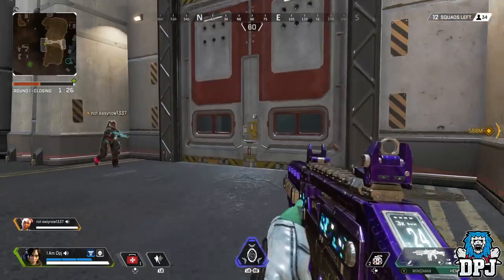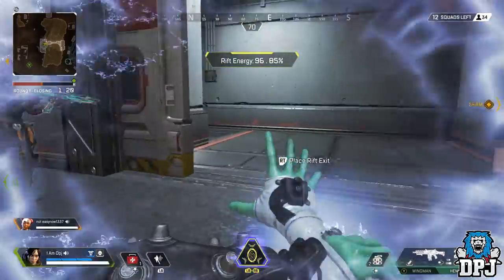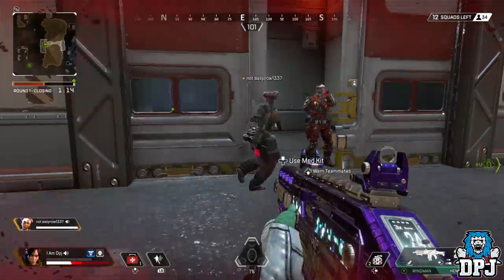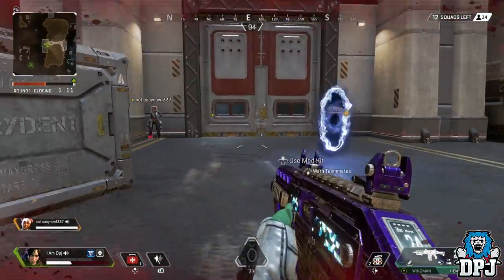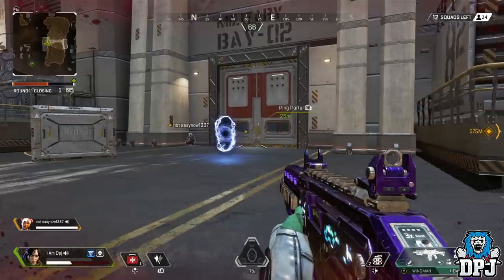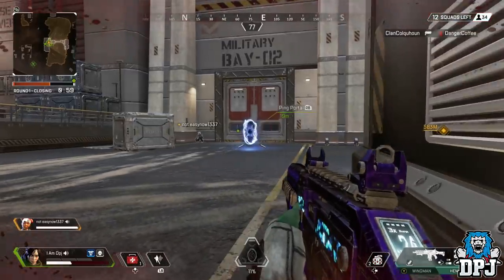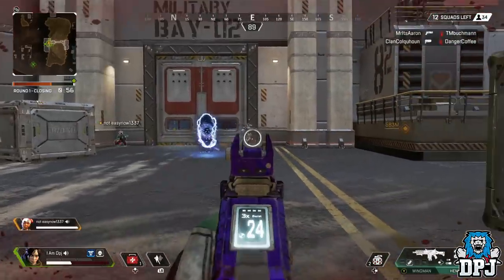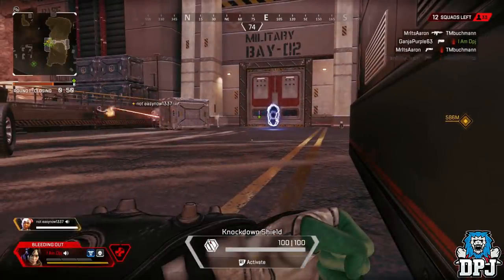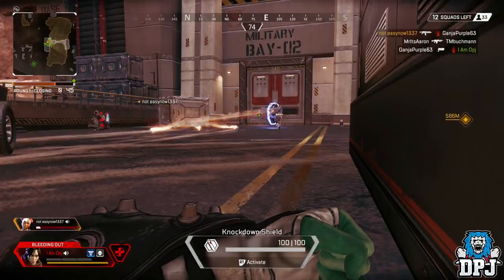Next up is Wraith's Portal Insta-Kill. I saw a clip claiming that if you use Wraith's Dimensional Rift ultimate outside a building, run inside, drop the rift, and close the door — any enemy running through the portal will hit the door and insta-die. I tried this and it did not work. It led to me being utterly destroyed. So guys, don't use this.